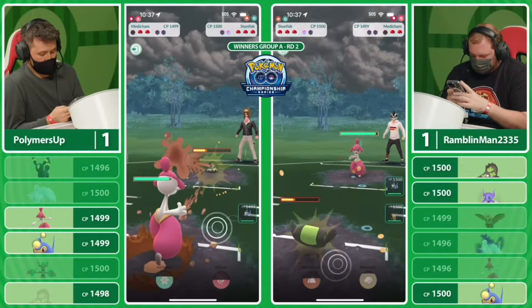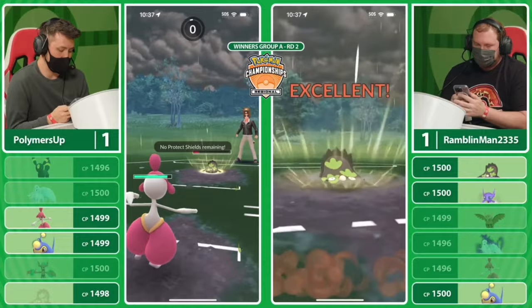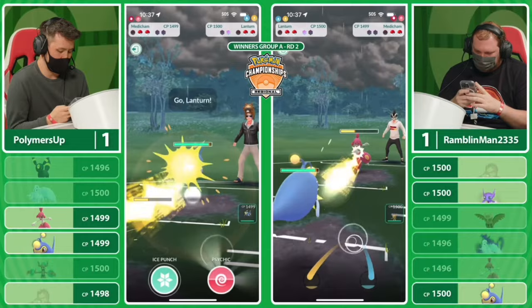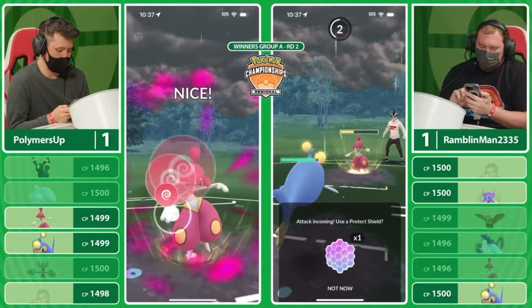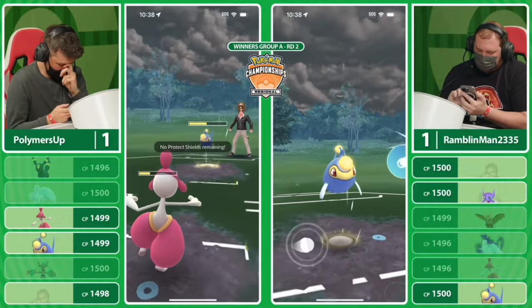Unfortunately for Palmer's Up with no shields, Rambling Man is pretty satisfied. He gets an additional Earthquake off, has the Protect shield, and has Sableye in the back to answer the Medicham. Rambling Man probably already knows from the previous battle there aren't real answers Medicham is going to be able to throw. Interesting — he's coming in with Lanturn instead of Sableye, knowing Galarian Stunfisk is out of the way. It's a bit surprising because there could still be an Umbreon in the back.